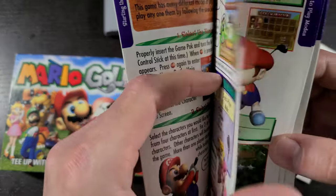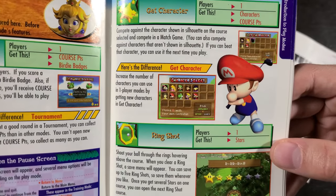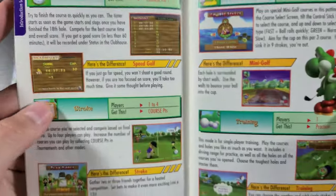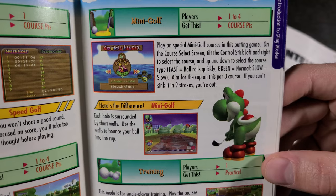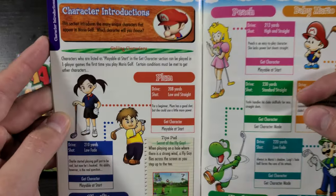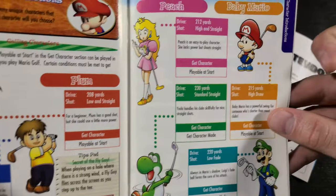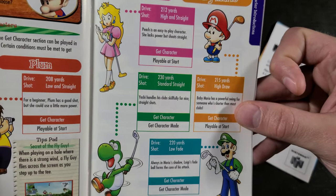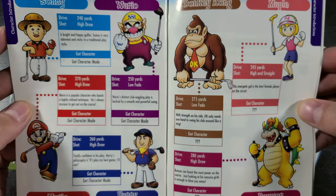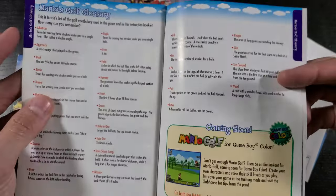Starting the game: introduction to play modes, tournament, Get Character — that one was a tough one — ring shot, speed golf, stroke play, mini golf — that one was probably my favorite — and training. So many games and modes in here to keep you playing for hours on end. You got the character introductions: Plum and Charlie, I think those were the first two characters. And to be honest, you didn't start with many — you had to unlock a lot of these characters, which was challenging but fun.